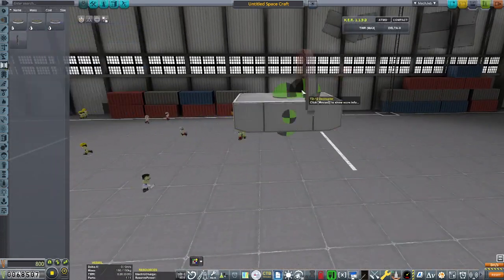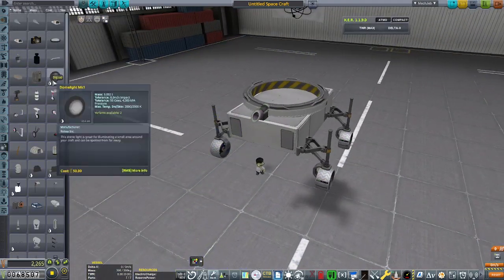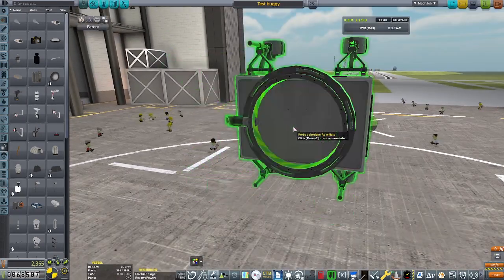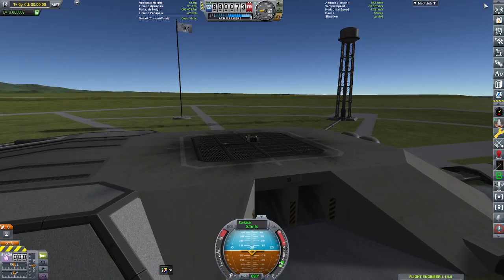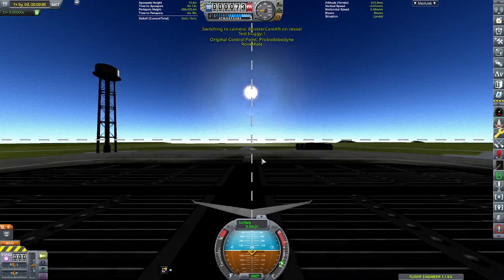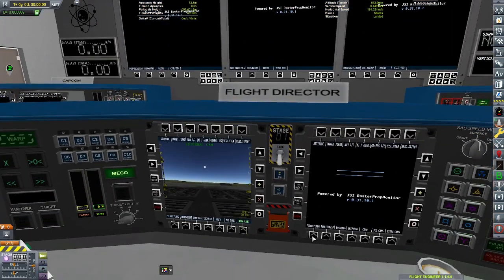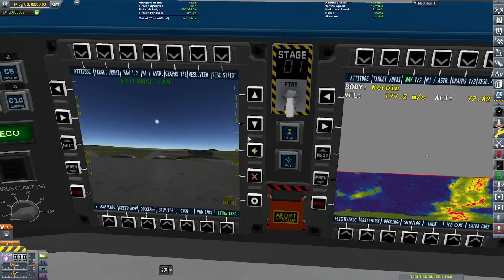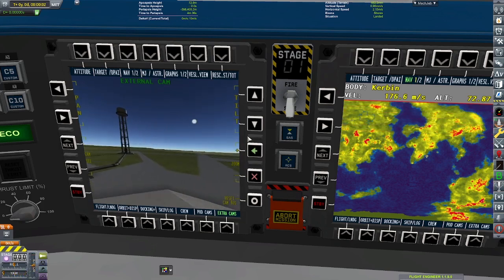I grabbed a contract just to test a part. Testing parts is a great way of making quick money, pretty cheaply. I decided to make myself a little buggy to travel down the launch pad, because this contract requires us to test this decoupler out in the ocean — splashdown. I put a little camera on the front of the buggy and control it from the mission control room.